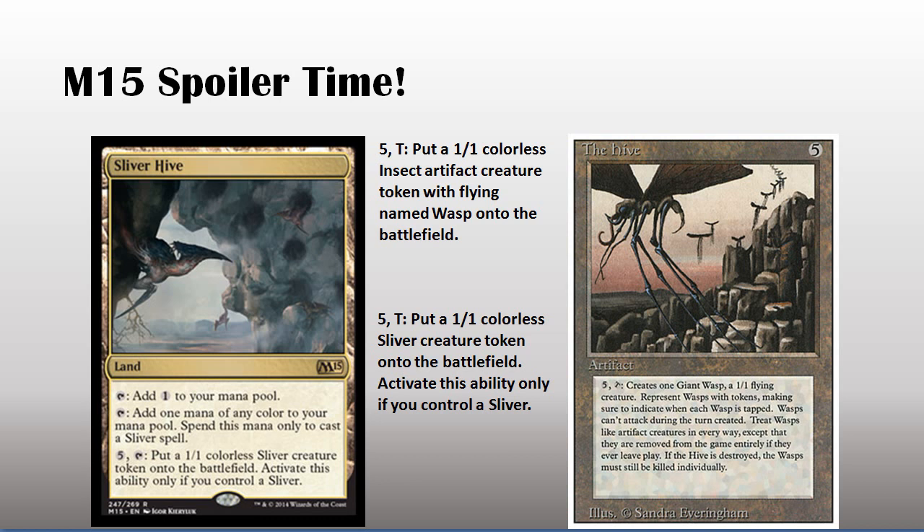Tap plus five: put a colorless insect artifact creature token with flying named Wasp onto the battlefield. Look — this right here is what Sliver Hive really is.